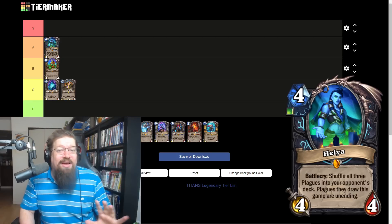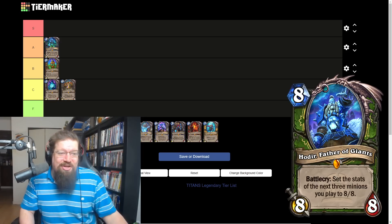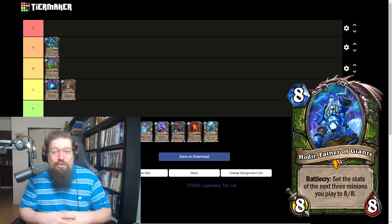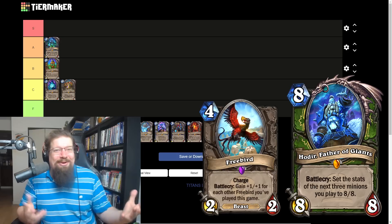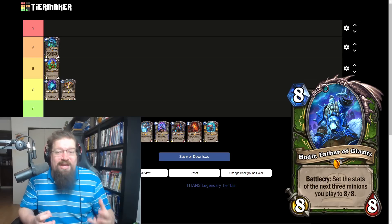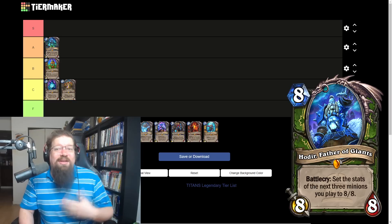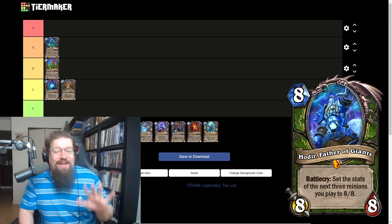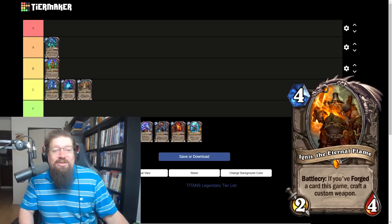We have Hodir the Father of Giants, the Hunter legendary — eight mana eight-eight. Battle cry: set the stats of the next three minions you play to eight-eight. So you play this, play three one-drops and they're all eight-eights. I feel like this is way too slow. Hunter has a lot of really incredible aggressive tools, and there's just better late-game stuff to do for Hunter. I'm also going to give it a C.